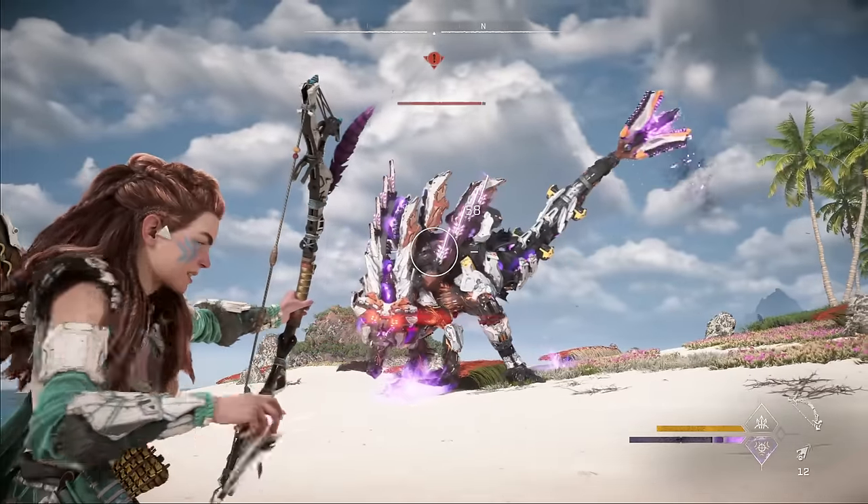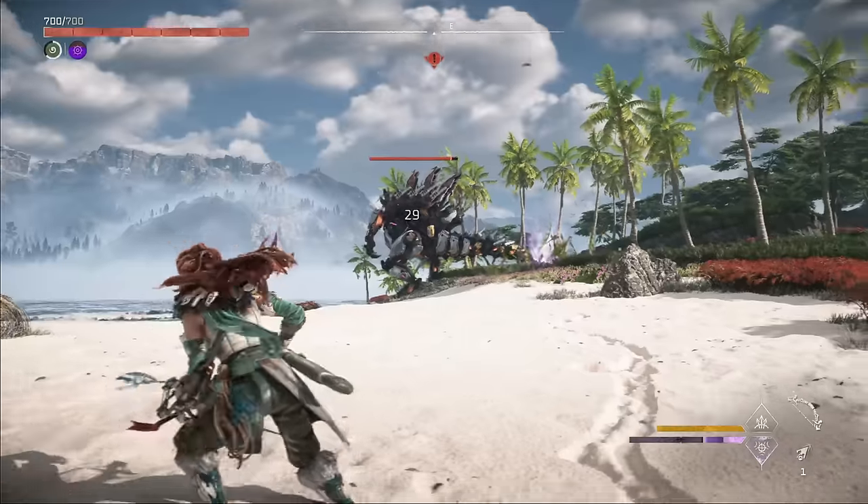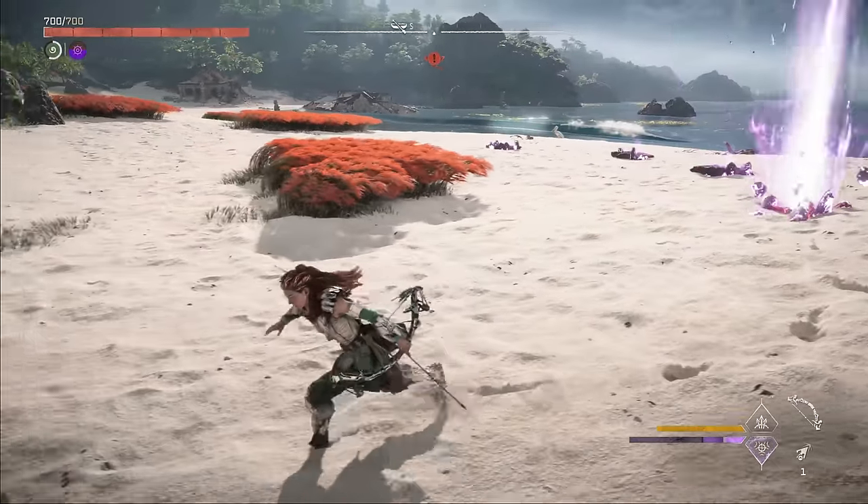You rarely need to fight Slaughter Spines during quests, so it's relatively easy to avoid them. But to upgrade your outfits and weapons, especially legendary items, you're going to need a lot of Slaughter Spine components, like circulators, primary nerves, and apex hearts.